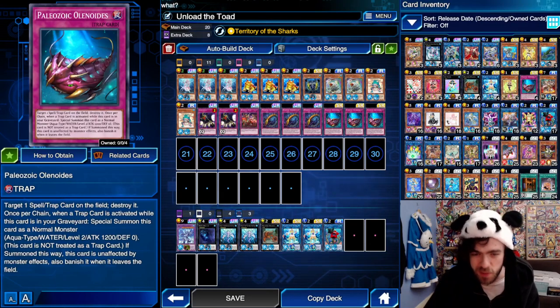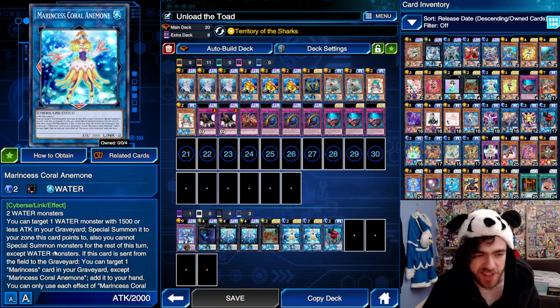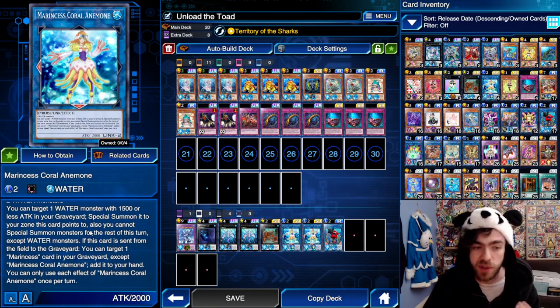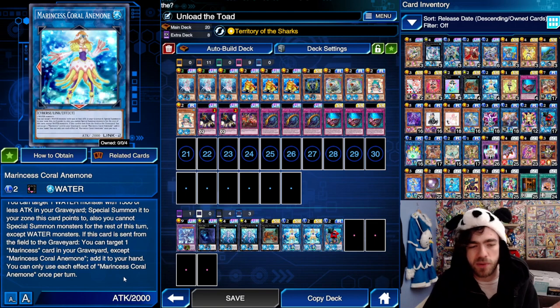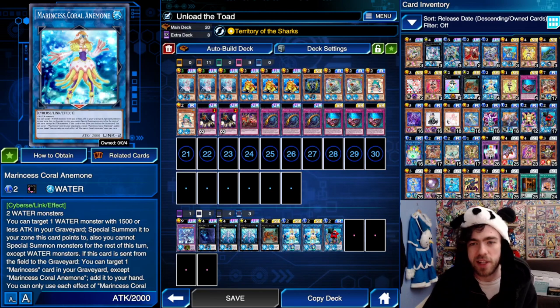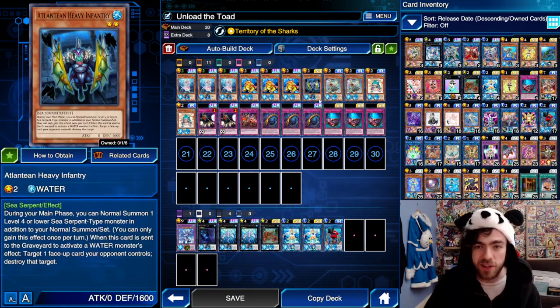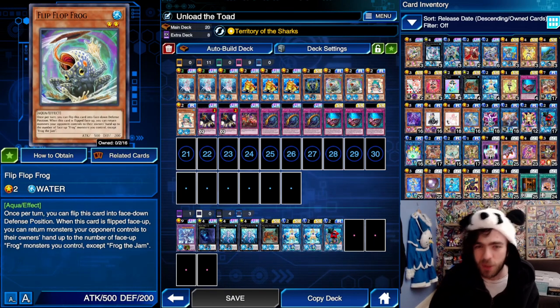Then we have the brand new extra deck monsters, the most important being Marine Cess Coral - Anemone - requiring two water monsters. You can target one water monster with 1500 or less attack in the graveyard and special summon it to a zone this card points to, but you cannot special summon monsters for the rest of that turn except water monsters. You can link summon this card using two of your toads, or your Marine Diva and Atlantean, or two Paleos - essentially turning two cards into three.